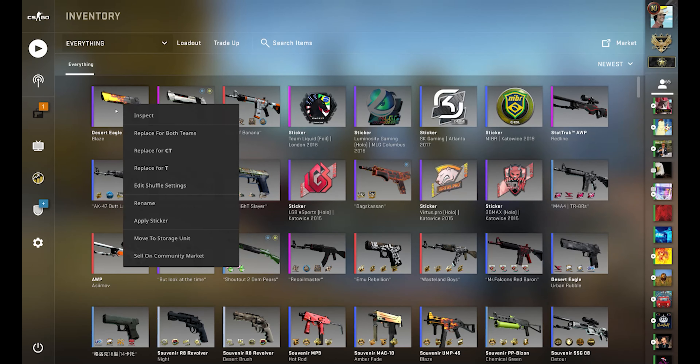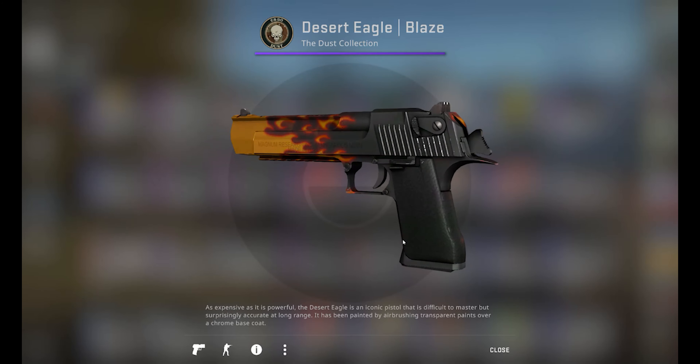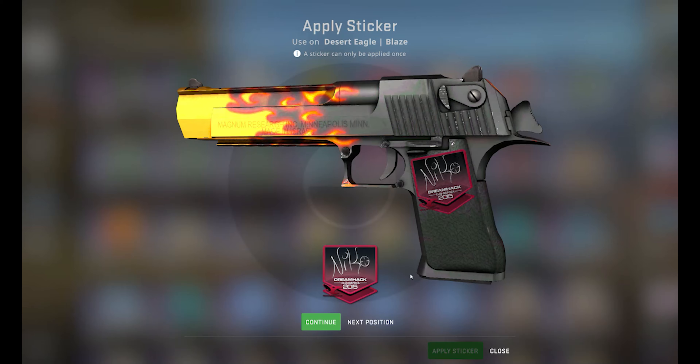Of course I would have preferred hitting it on the first one, but this is how it is with trade ups. Hoping for easy profit — it's just a lie to yourself. Then all I had to do was the sticker craft to complete it all, and you can see the end result here.